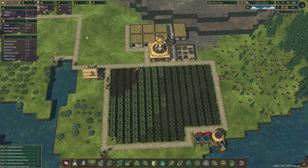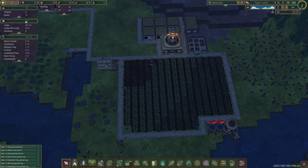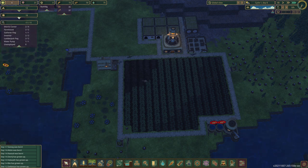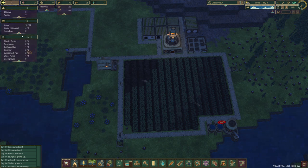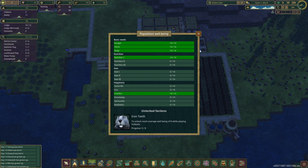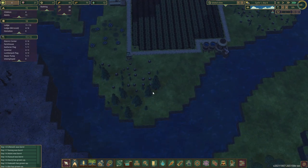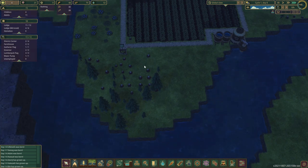We now have enough housing for 18 people. It divides the lodge and the mirrored lodge — so there's no homelessness and we do have room for more. 18 total housing versus 14 beavers. Hey — our average happiness has reached 5! We got comfort, level 1 nutrition from the carrots, and all the basic needs are still met. One of our goals will be to reach 8 so we can unlock the other faction and see what they're like.